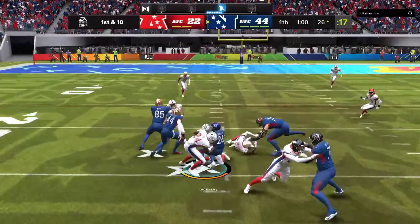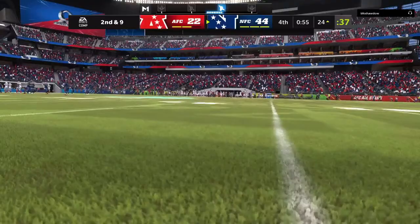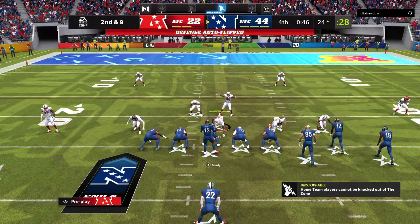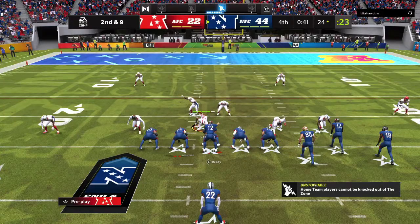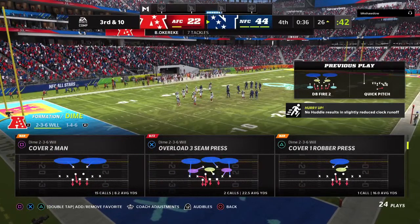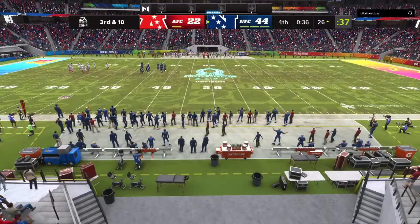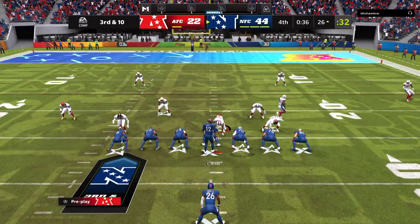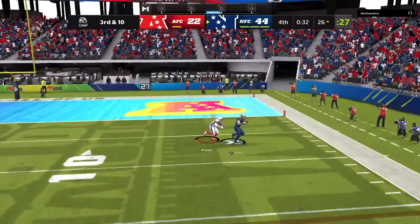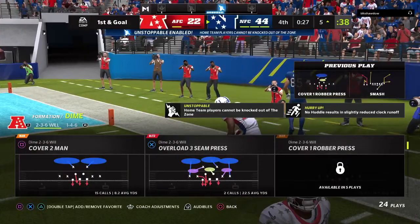They'll run on first down — Barkley — not much of a hole there as he gets it down to about the 24, just a yard on the pickup, bringing up second and nine. Elliott on a toss right going to lose yards, taken down at the 26. The AFC going to take a timeout — their second — with 36 seconds to go. This is third and long. Brady to throw — this one caught by Kittle, and he gets it all the way down inside the 10, marked at the five. They're able to convert on third down, setting up a first and goal.